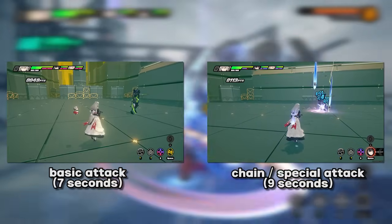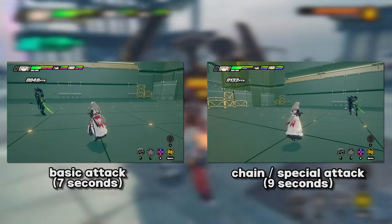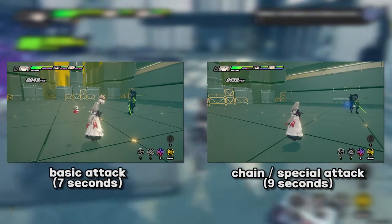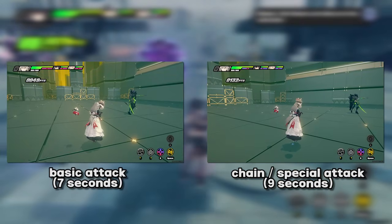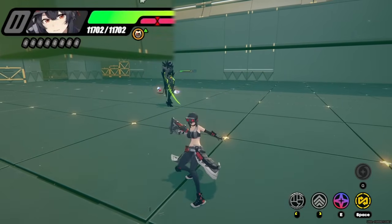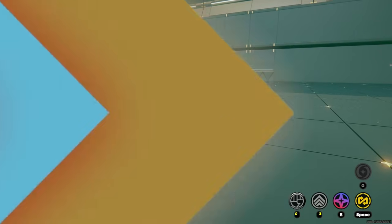Performing a basic attack or a dodge counter will cause the ghost to stay out for roughly 7 seconds, and doing a chain attack or a special attack, regardless of how much energy you have, will leave them out for 9 seconds. Additionally, her pen ratio buff can be seen below the team's health bar, and you could use this as your indicator for when to swap back to Rena.